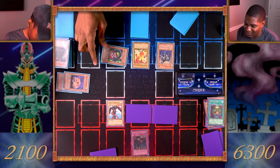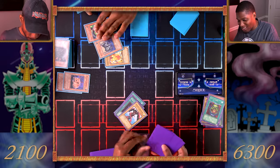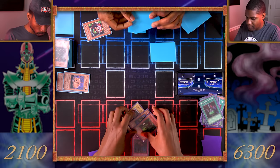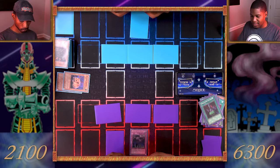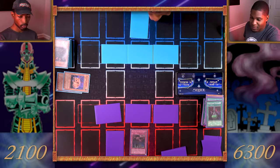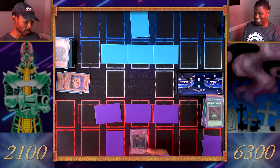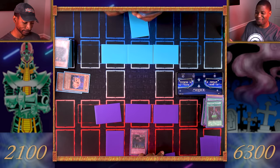Here we go — your card came first. Set one spell or trap face down and I end my turn. Draw. I should be able to shuffle my graveyard back into my deck — there's a card for that, but I don't have it. Since I can't do any damage, I guess I just lose. Draw for my turn — and that's that.